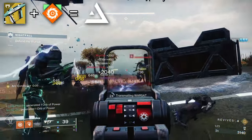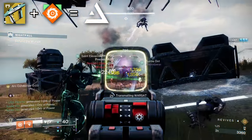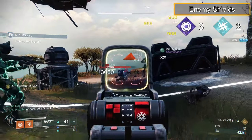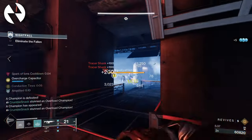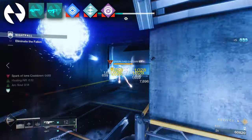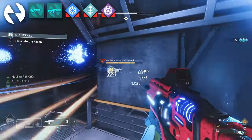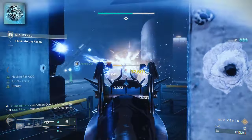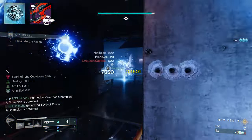For even more damage resist, slap on Risk Runner. Not only does it further reduce incoming Arc damage, but it is great for general add clear. It's not an anti-champion weapon via the artifact this season, but can be made a barrier weapon with Radiant — a great pick for solo Warlocks. Due to the small number of shields, just focus on build synergy and active surges. You do need to worry about the numerous Overload Champions, so I highly recommend the majority of your fireteam having such methods. Perfect for this GM are jolt and slow effects, like that on an Arc subclass with a Spark of Shock Fragment or Chill Clip Fusion Rifle.